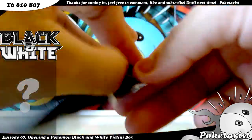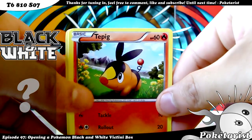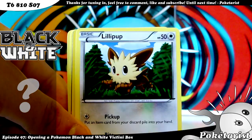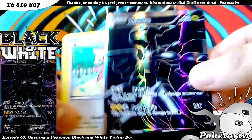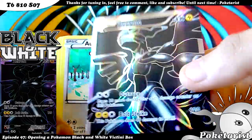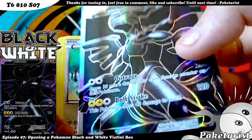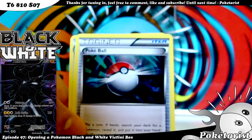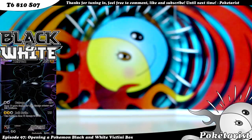Fourth pack. In this one we've got Tepig, Venipede, Energy Search, Fire Energy — think I need it — Lilipup, Pokeball Reverse. Oh my god! This one looks even better than the Reshiram. Zekrom — Super Rare, Ultra Rare, whatever you want to call it. Wow, it's a nice card. I just need the Pikachu one and I'm done with the Secret Rares. Awesome. Also Deino, Pokeball, and Swoobat. I won't have to buy the Booster Box — I just need that one Pikachu rare and that's it.